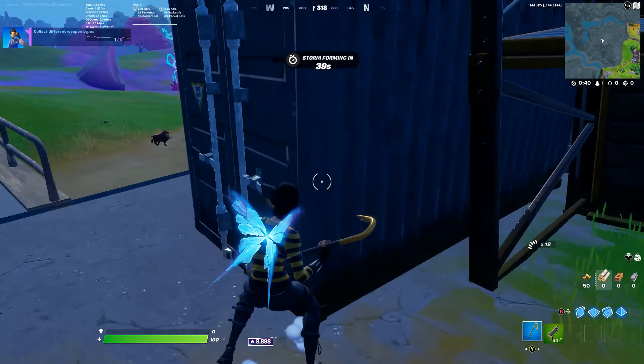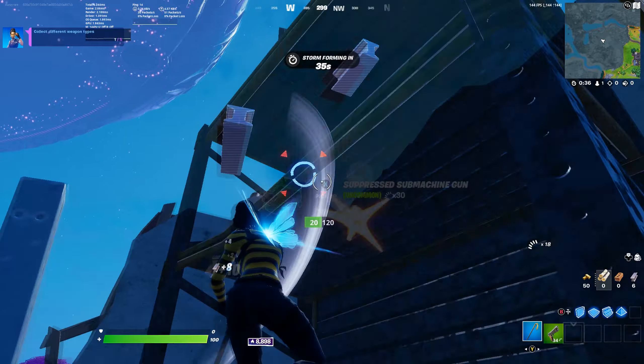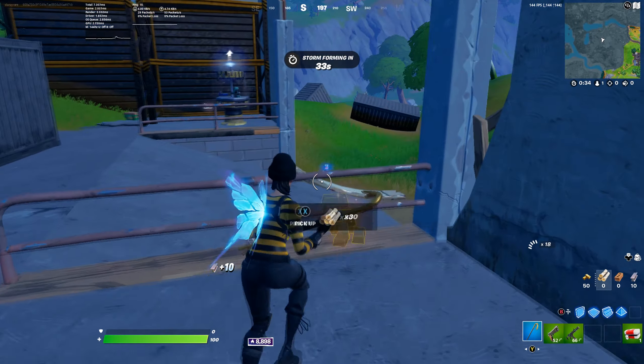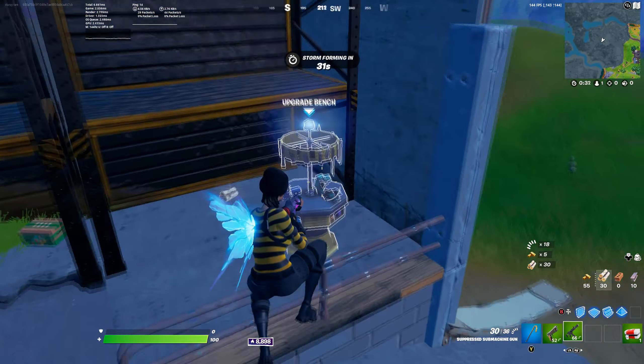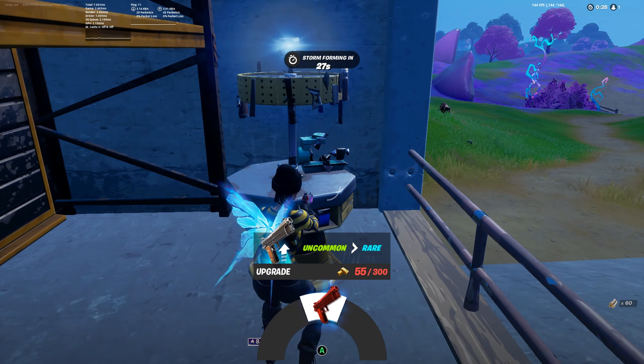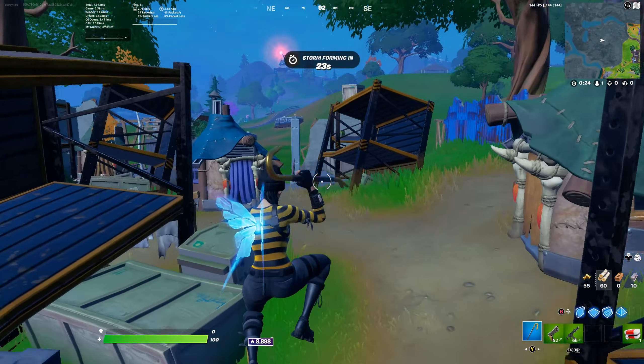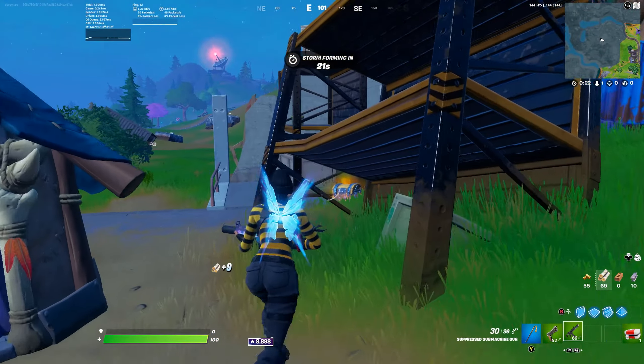For the next spot, we have the gas station located near where the spire used to be. This place has an upgrade machine if you have enough gold to upgrade your guns, 10 normal chests, and max metal. It is the most uncontested of any of the spots on this list, and it's in the center of the map, so you're pretty much going to be safe from zone in most of your games.